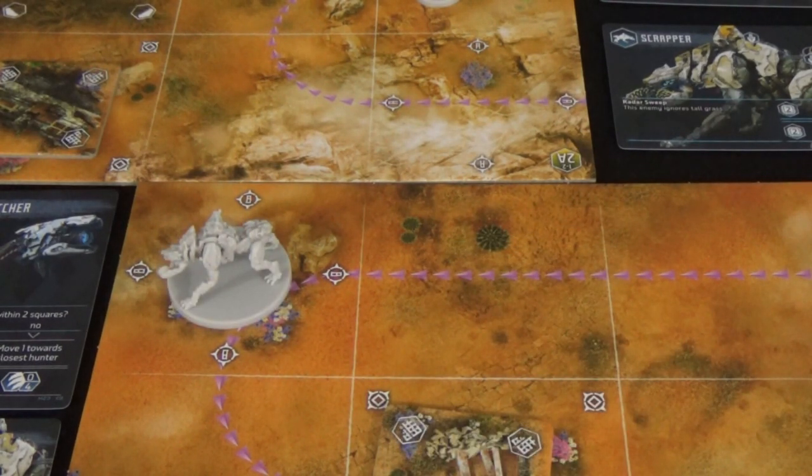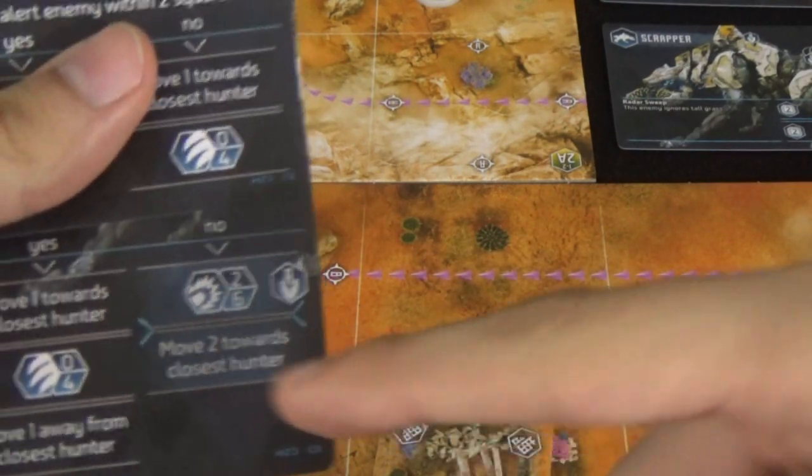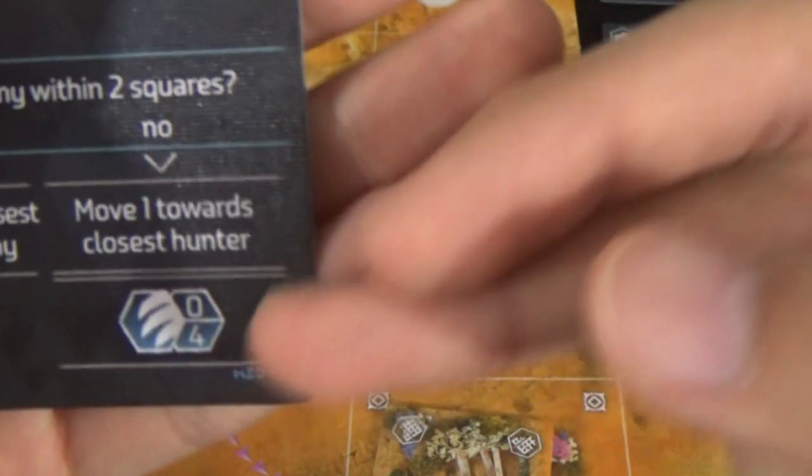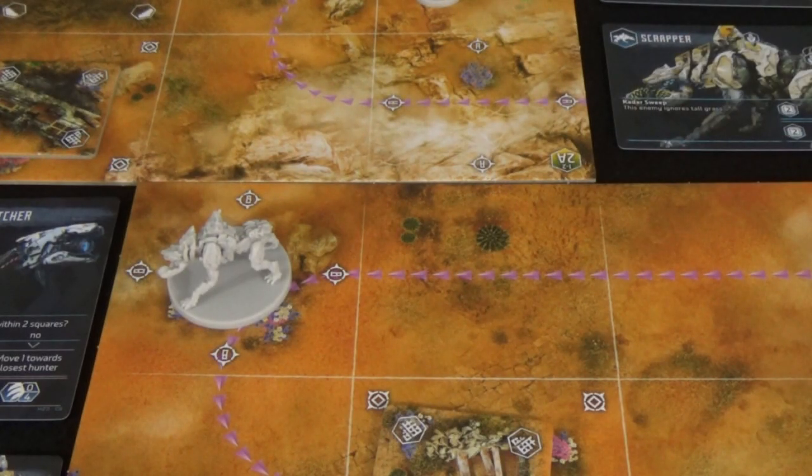What happens when a machine attacks a player? There are three types of attacks: melee attacks, ranged attacks, and pulse attacks. These have a range (the top number) and a flat damage value (the bottom number). When machines perform a melee attack they target a hunter within range, prioritizing the hunter who last activated. Ranged attacks target the closest hunter, prioritizing the last hunter who activated. Pulse attacks hit every hunter in range.